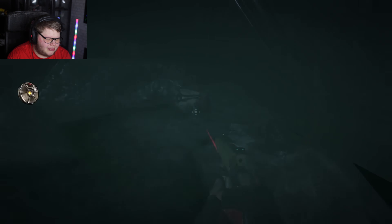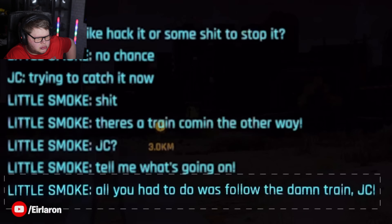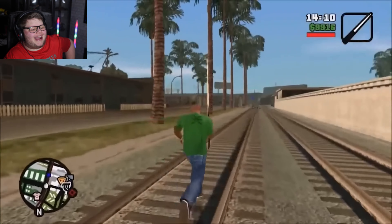They don't just make serious easter eggs — one is a hilarious throwback. There's a train tunnel, and right at the entrance you'll find a crime scene. The names at the scene should make you smirk, but if not, check out the conversation before the accident. It's probably one of the most famous lines in gaming: 'All we had to do was follow the damn train, CJ.'